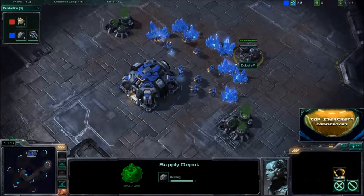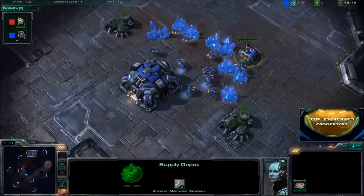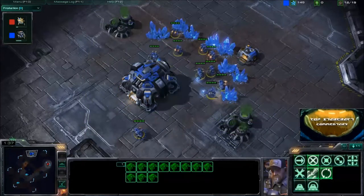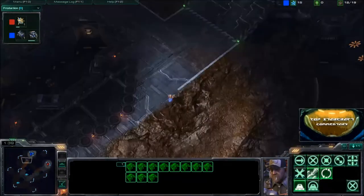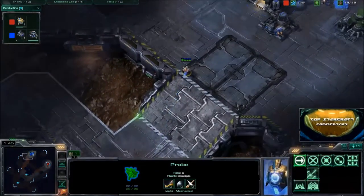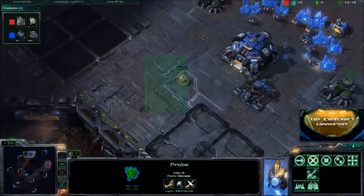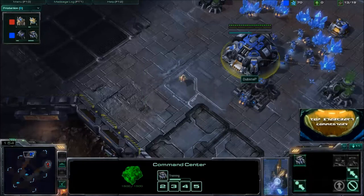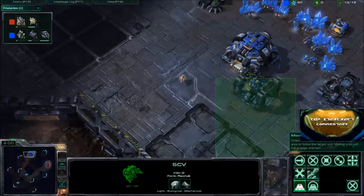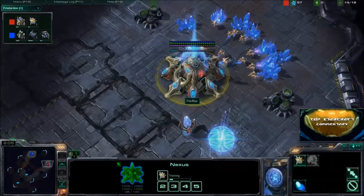Another thing I look for very early in the game is scouting — were you properly responding to what you saw? As you can see, Fourire is doing a very early scout. Not terribly early because the rush distance is so far, so there's plenty of time to react. But Dubstep has not scouted yet, so he doesn't really know what's going on.